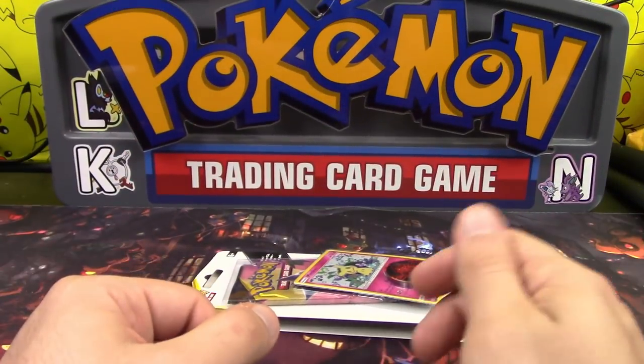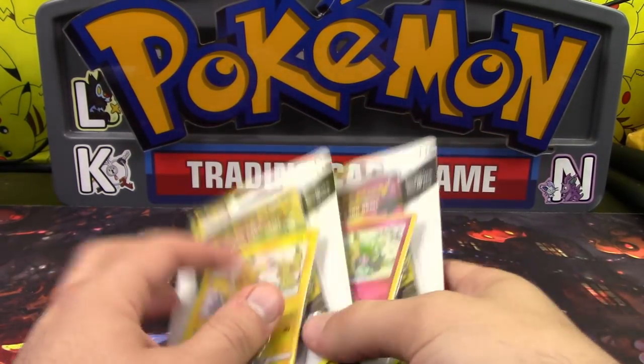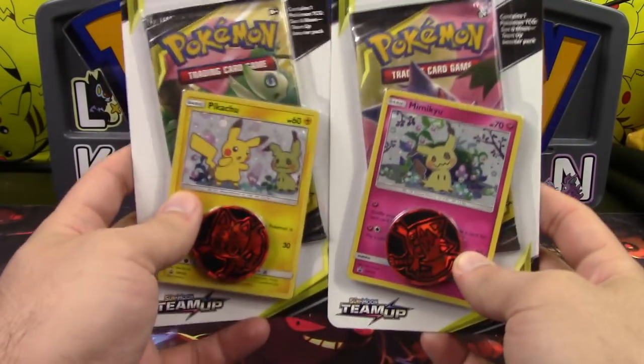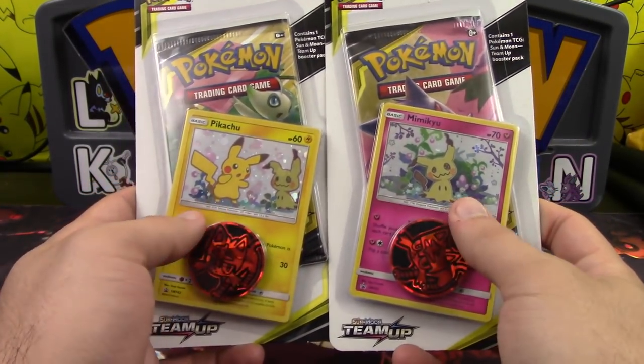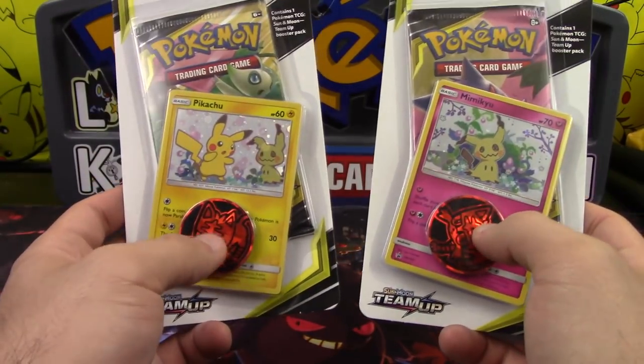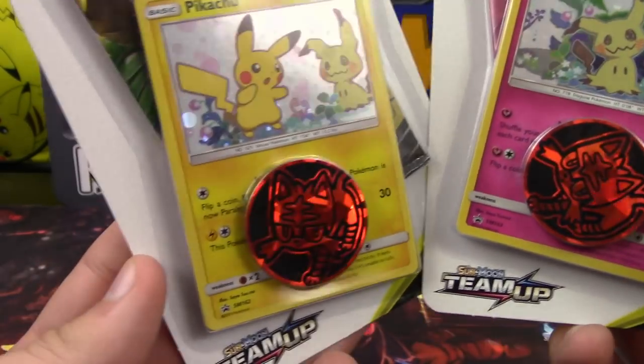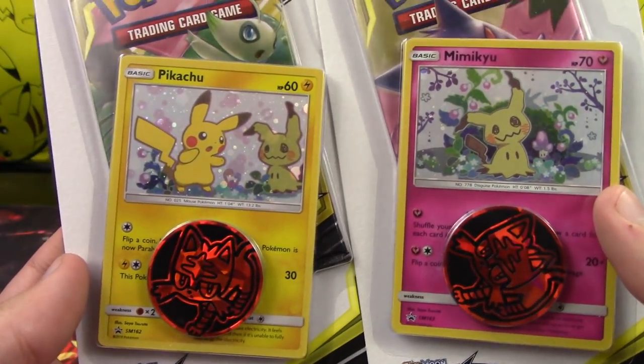What's up guys? Today I have got two of the new Team-Up Blister Packs to show you. We got the Pikachu and we got the Mimikyu with Litten Coins. I'm always happy to see coins that aren't Pikachu, so this is definitely good. And what's even better — both of these cards in here are promos!